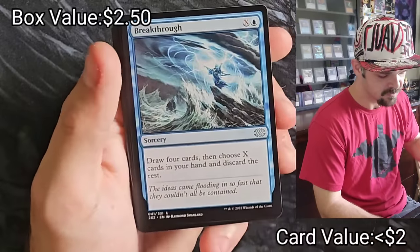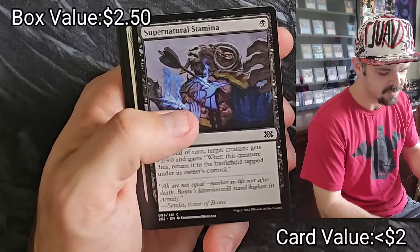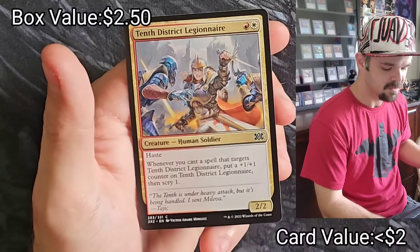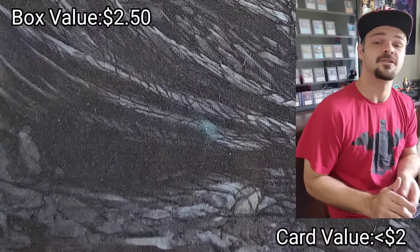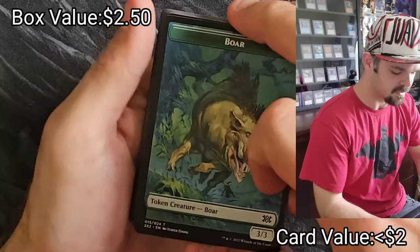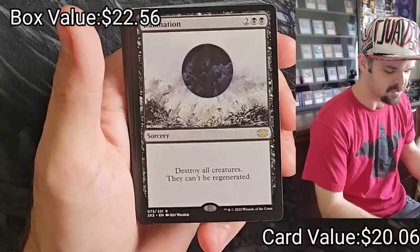Dredge Fiend Seeker, Breakthrough, Sultai Slayer, Selesnya Growth Chamber, Wingsteed Rider, Spell Pierce, Supernatural Stamina, God's Willing, Ingenious Scab, Titan's Strength, Tuskeni Captain, Tenth District Legionnaire. I'm pretty sure all the rares are in those first four slots — most of the time it's in that third and fourth slot. Crypt Expires, Selesnya Growth Chamber, Capture Sphere, Damnation — good card.